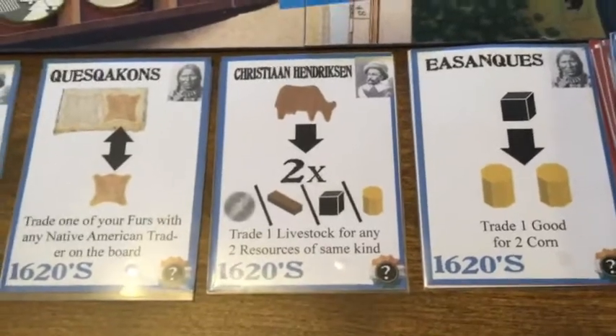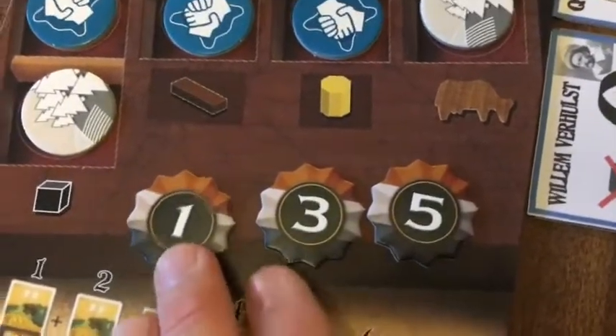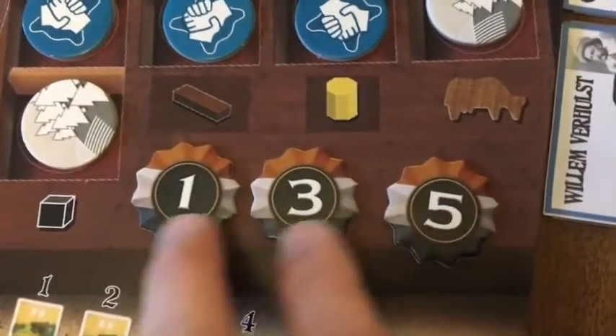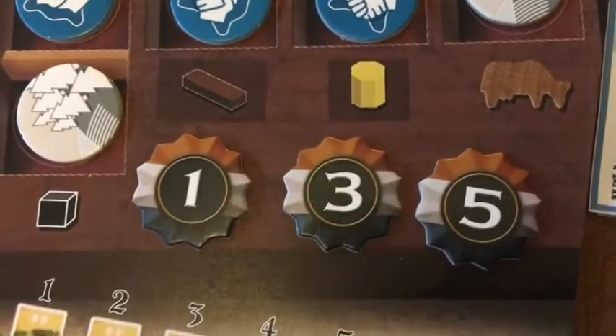Of course, going last means you have last pick of them every round. For this reason, when playing with three players, I use the one, three, and five turn order markers so there's a bigger difference when using those roll cards.